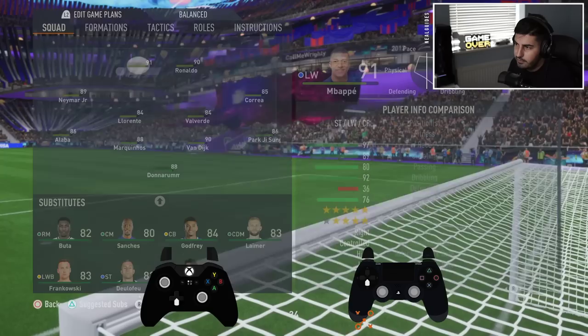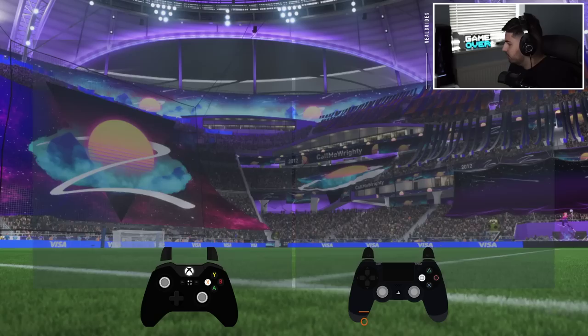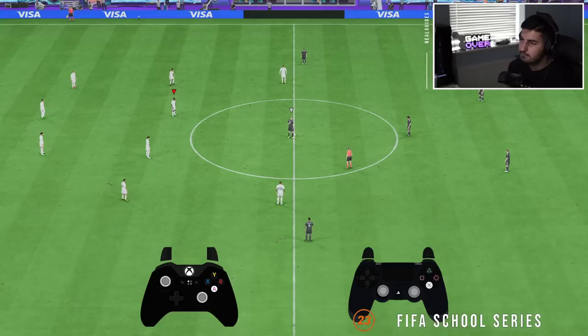What we can also do is put someone more attacking in — I'm going to put Buta in here. We've already got Valverde, and we're going to put Godfrey in. I really like Godfrey — he's one of my favourite centre backs in the game. Very cheap and one of the best centre backs in the game, to be honest.